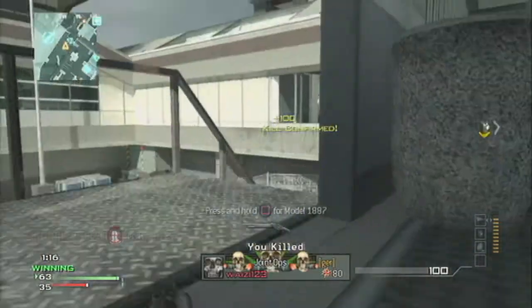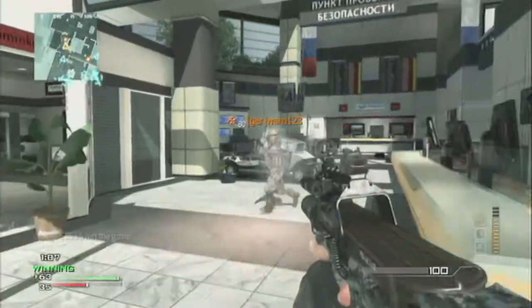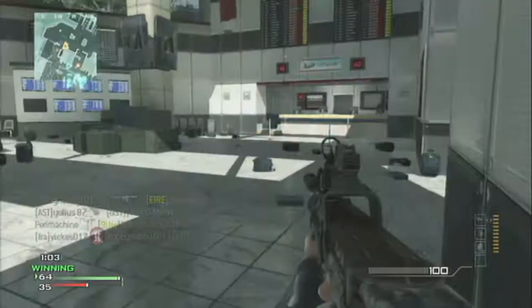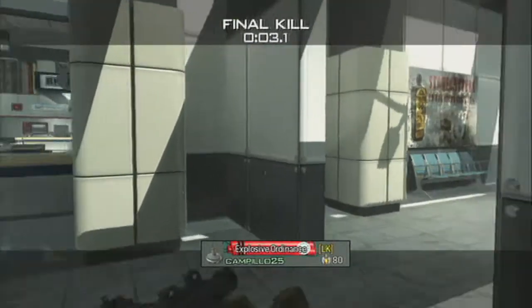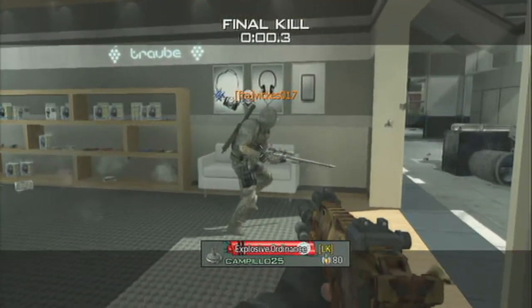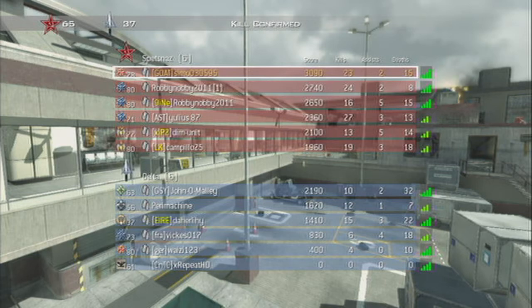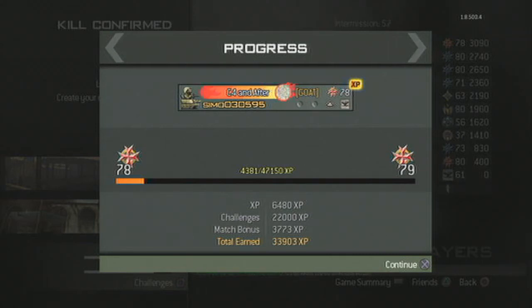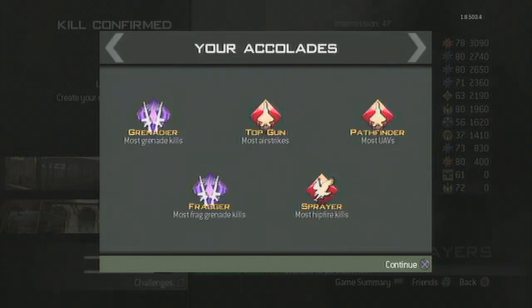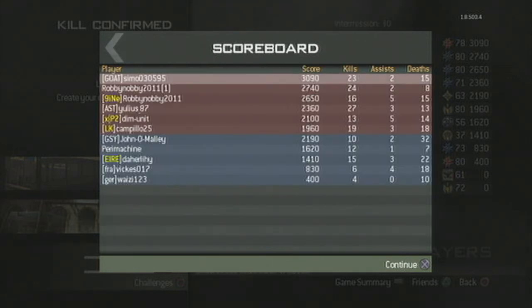I've already made a video on how to rank up fast but it wasn't very informative, so this is the new, better HD version. This is what you generally do to gain a lot of XP: game type, assault rifles, submachine guns. I got a 3,773 match bonus right there — quite a lot. You go for killstreaks — I go for Support. I got 33,903 total XP earned. Without the challenges, which were 22,000 points, I would've got about 10,000 XP just from the match bonus and the actual match. So it's a lot of points.